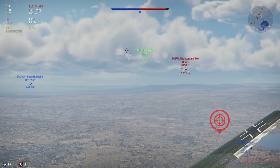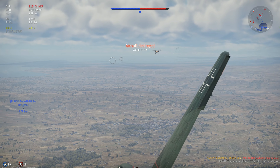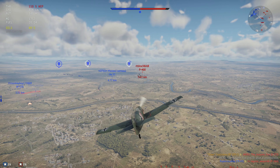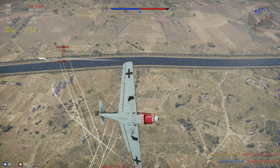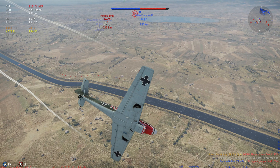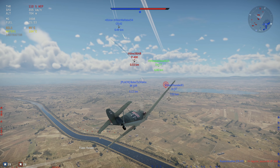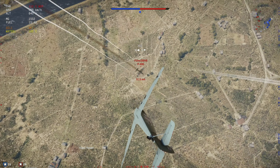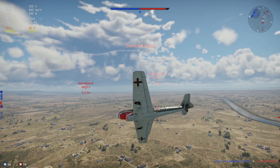We are on the tail of our first victim, the D373, and we already have a kill — got his pilot knocked out. I don't really want to stay and fight head-on versus that P400, but we can turn. Flaps on — this thing works out really really well. As long as I can get myself a tag, I'm fine with that, and we have ourselves a kill.